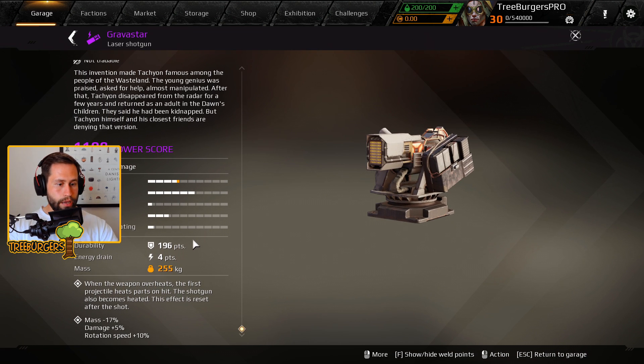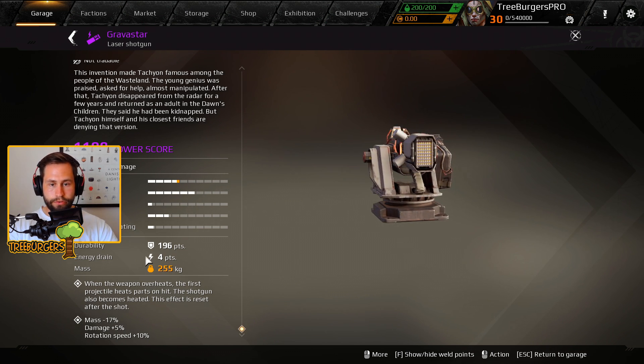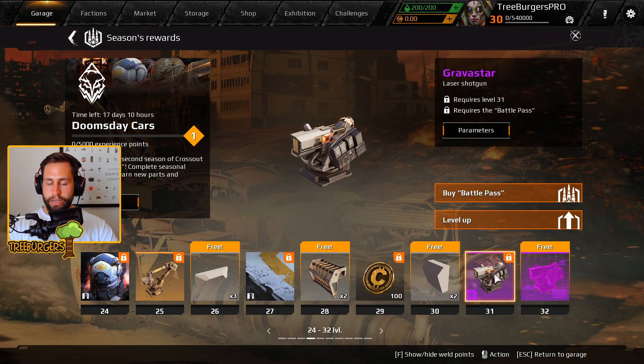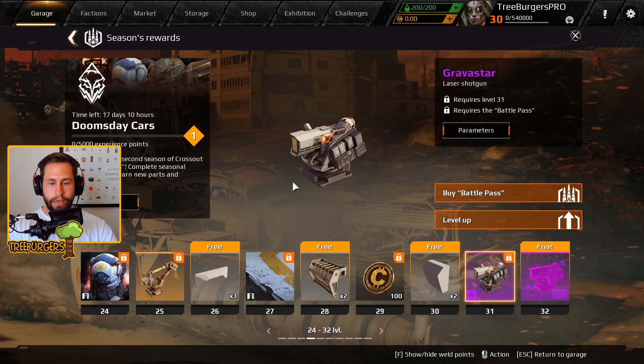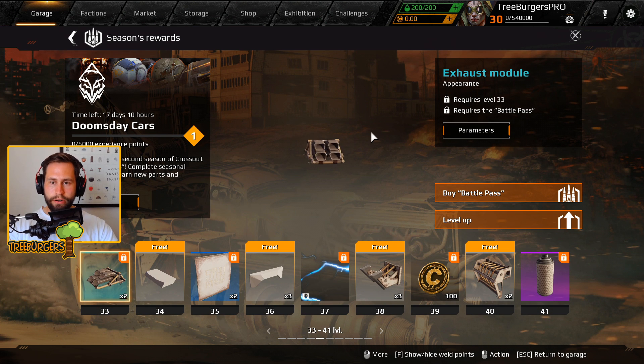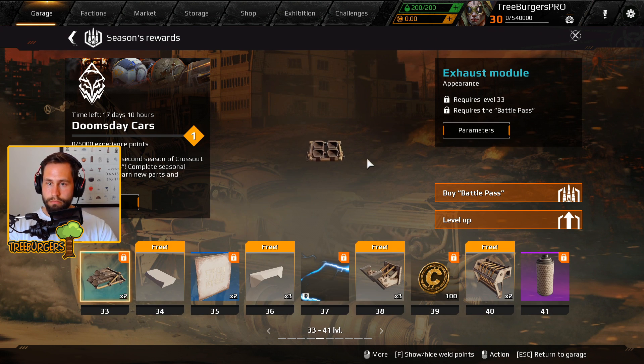The Gravistar is one of the new weapons. When it overheats, the first projectile heats parts — the shotgun also becomes heated — and this effect resets after each shot, so you can keep firing even when overheated. Once heated, the weapon takes more damage but you also heat the enemy, so it's kind of a trade-off. Excited to see how that works. There's also a super dope exhaust module.